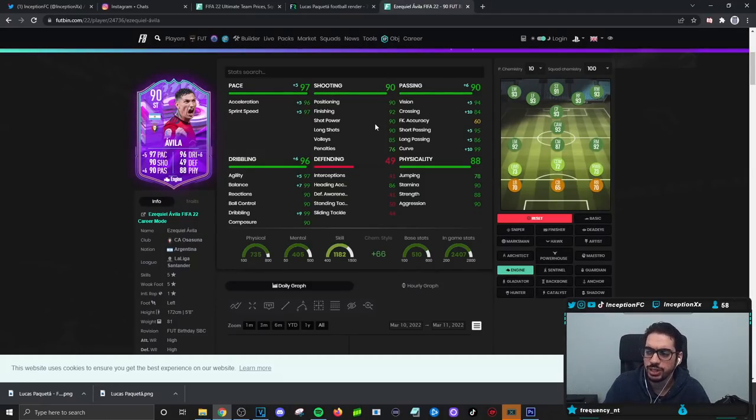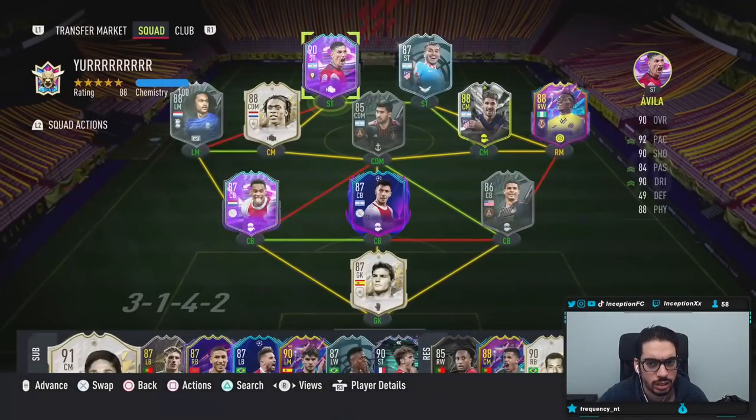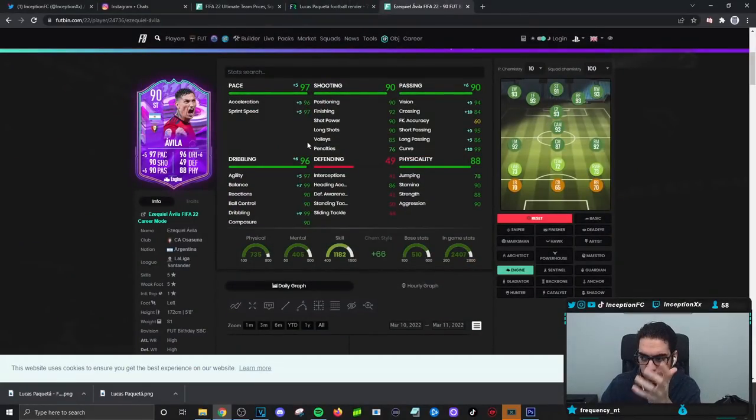The card doesn't look that bad. If the shooting is in the low 90s, but you give him an engine, you're working with good pace, good passing, and good dribbling. High high work rates. On the engine chemistry side, we're going to boost the pace a little bit, the dribbling a little bit, the passing a little bit as well. He has 90 stamina, so it is a card you could potentially use in the side positions as well. He has some really good physical stats too — 88 for strength, 90 for aggression, and 90 for stamina. His links, considering he's Argentinian from the Liga Santander, are actually pretty decent to work with.